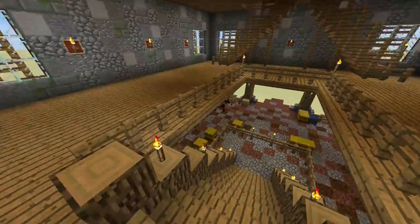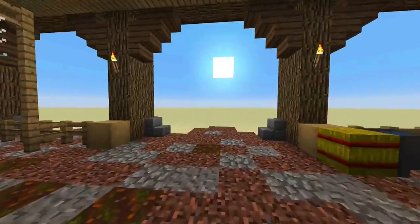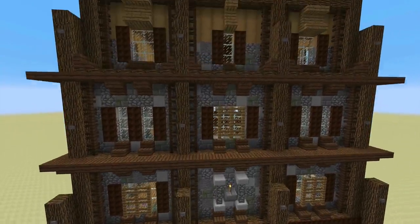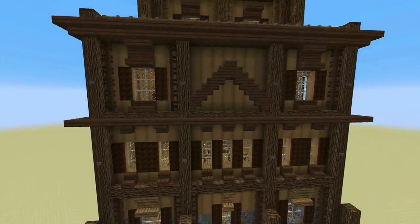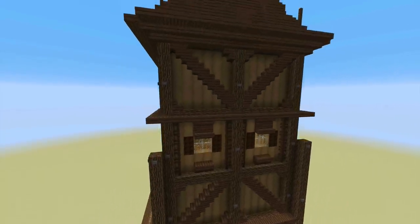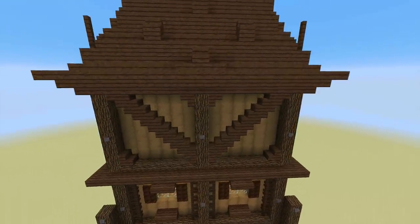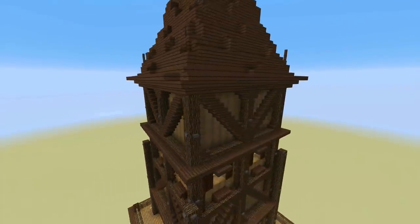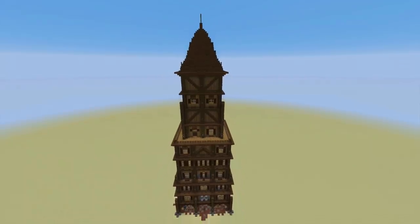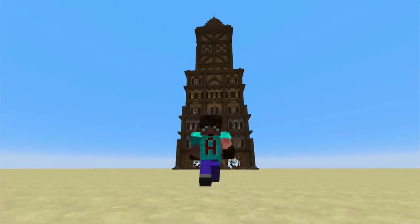We're going to go back down and see what this looks like from the outside once more. It is really quite tall for a medieval piece of kit. Let's close the gate and come outside. We've got some lovely detail stone at the bottom, moving into wood with some nice medieval-looking touches and decent detail using various buttons for nails in the wood, and some patterning using steps. Lots of spruce, lots of oak — and it's worked really, really well.